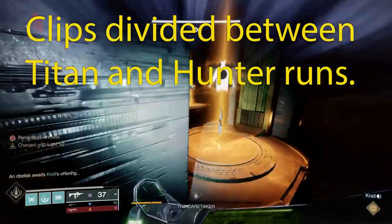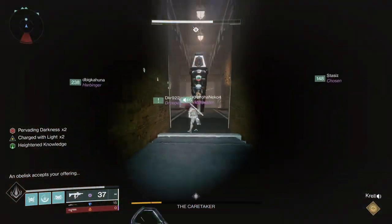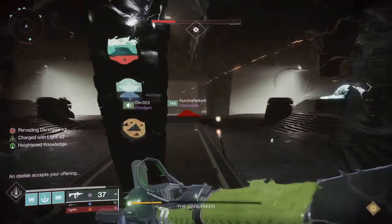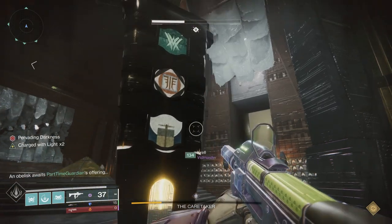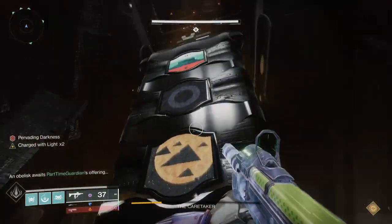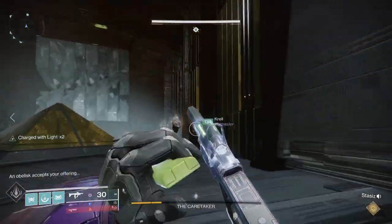Let's talk about the differences in master. First off, it's a 1580 activity, which is what all the master activities are at. Not too terribly hard to get to. If you're a few under, it's not a big deal. If you're under 10, you probably don't want to try this activity. Maybe you have a fire team that has higher light levels and they can carry you, but that's something I'd be careful about.